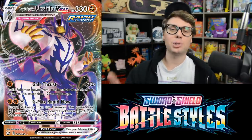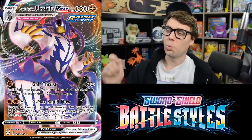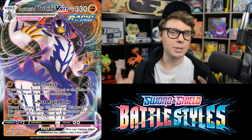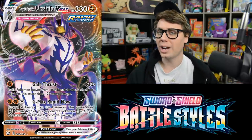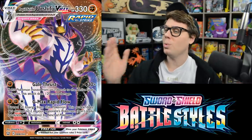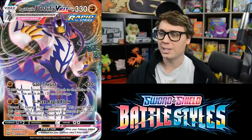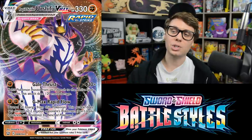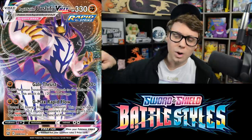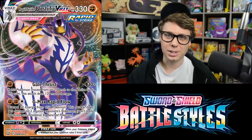Rapid Strike Urshifu V evolves into Rapid Strike Urshifu VMAX, a 330 HP behemoth with two awesome attacks. Gale Thrust for one Fighting Energy does 30 damage plus 120 more if this Pokemon moved from the Bench to the active spot during your turn — 150 damage potential, one-hit KOing Pikachu & Zekrom GX, Crobat V, Dedenne GX, and Eternatus V, even Eternatus VMAX with a Fighting Dojo activated. G-Max Rapid Flow does 120 damage to two of your opponent's Pokemon for just two Energy with Rapid Strike Energy attached. You discard all Energy, but you can flow right back into Gale Thrust the following turn. I really like this card — it's going to be a meta staple.